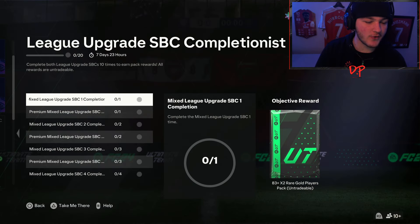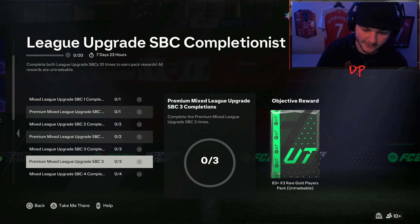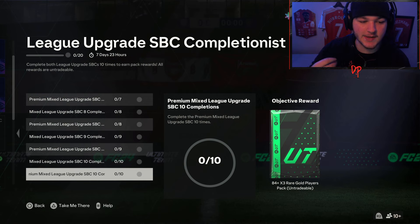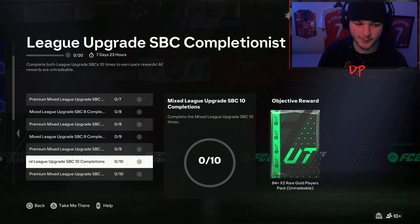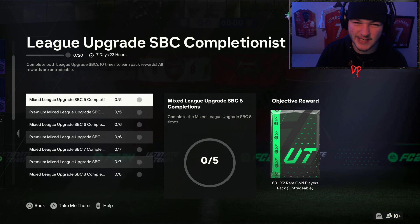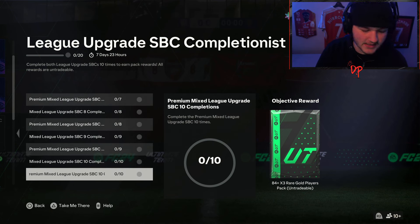You've got eight days to complete these objectives. You get lots of 83 doubles, 83 triples, 84 doubles, and an 84 triple at the end. Essentially, you have to complete the premium mixed league upgrade SBC 10 times and the normal mixed league upgrade SBC 10 times. You also get an 84x5 pack for doing it, so you get 21 packs on top of everything else.